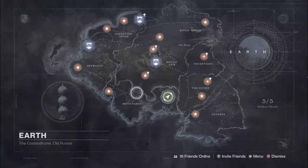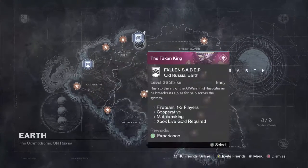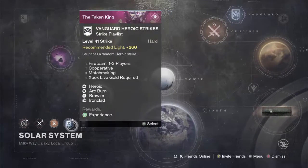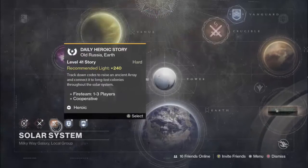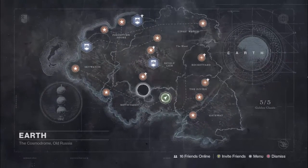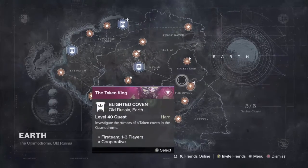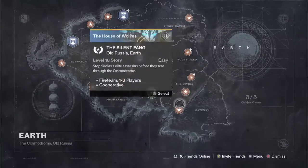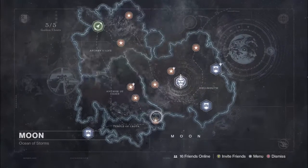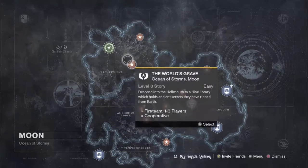I don't specifically know certain ultras, but I know Cayde's Dash on Earth. Every strike has an ultra, so if you're feeling up to it, you can do the Vanguard Heroic Strikes or the Nightfall — this week's Nightfall is Omnigul if you haven't done it. For the Moon, you have the Summoning Pits and The Awakening, I believe it was called.